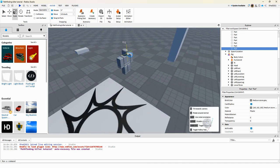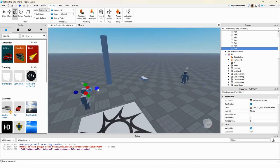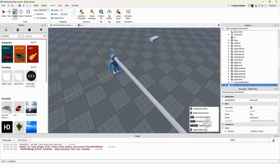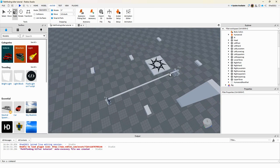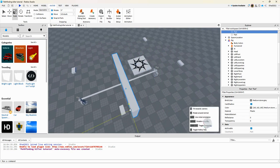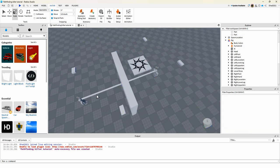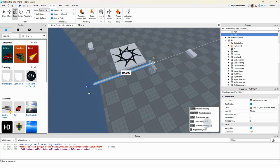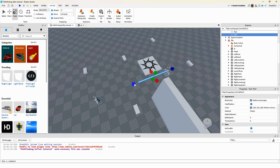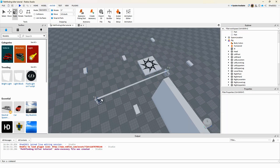The raycast basically makes a line from one position to the character's position. It checks if that line goes all the way to the character. If there's a wall in the way, the ray will only reach the wall and not the character. We want to see if it can reach the player — that's the point of the line-of-sight check.